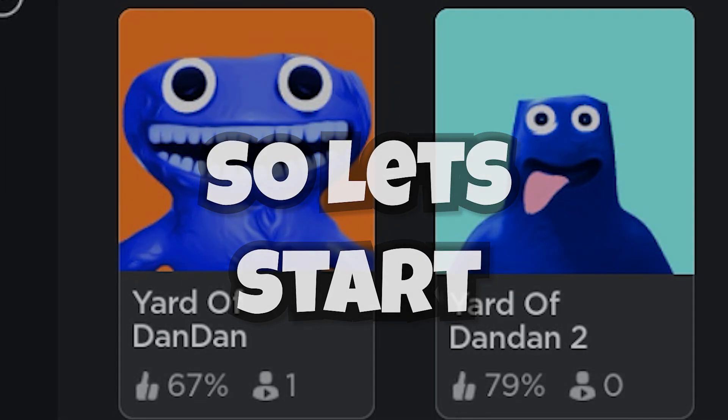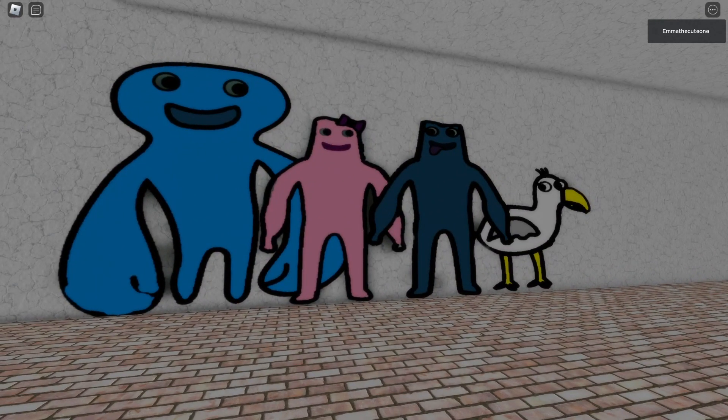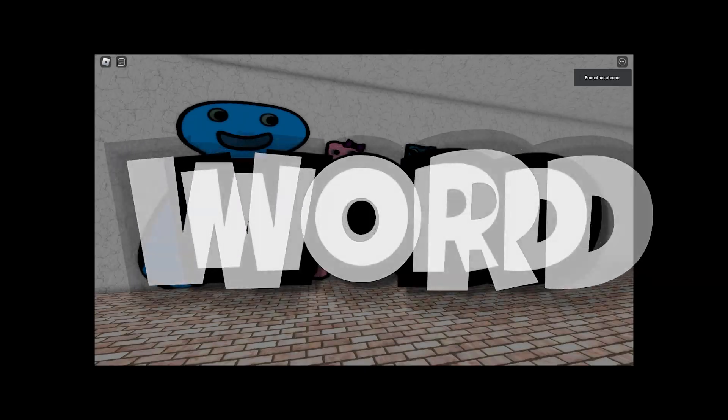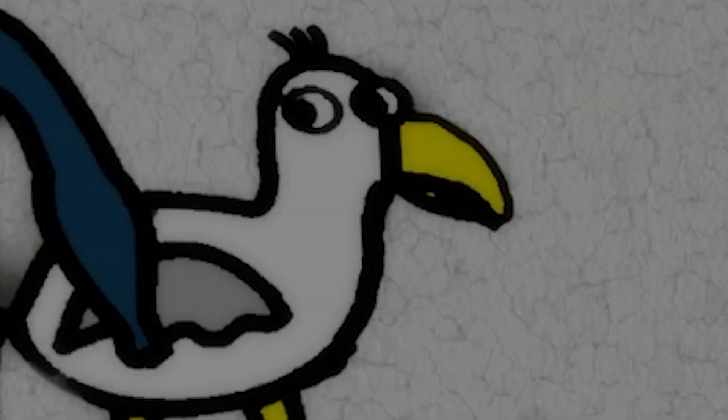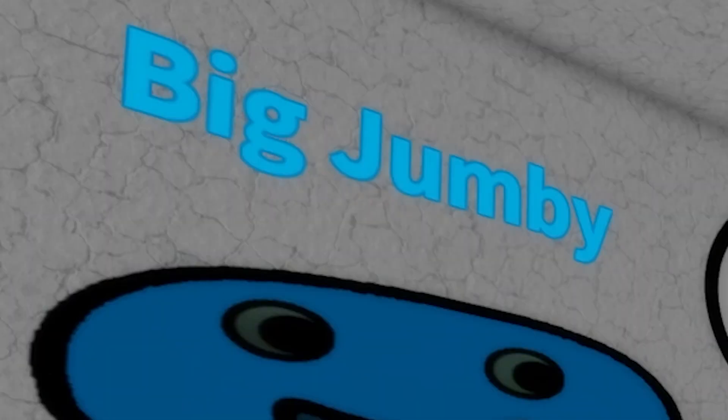So let's start. Yard of Dan Dan 1. Now we're here looking for our kids at the Yard of Dan Dan. We start off by seeing this wall light. First of all, we see the bird. Now this guy's name is the bird made of copper. Then we see Dan Dan and Dandelina. And this big guy, whose name is Big Jumbi.